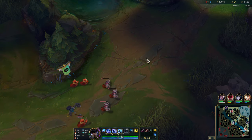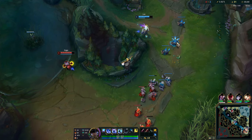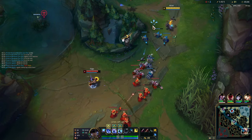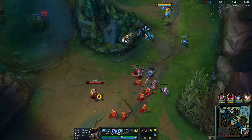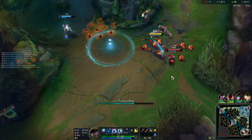That is the bright side of low elo: as bad as your supports are at not screwing you over, the enemies also won't necessarily know how to optimally abuse that. So every time your support does something really stupid, reassure yourself that even if you haven't noticed it, the enemies are doing equally dumb stuff. We're all working with the same handicap in low elo. I say 'we' — I'm visiting here, I'm a tourist.